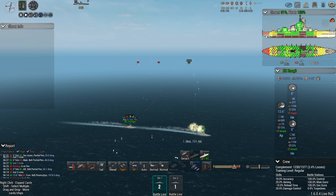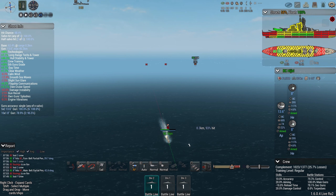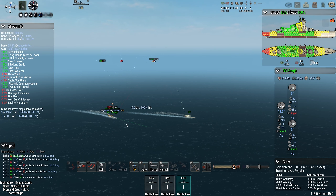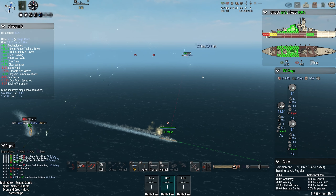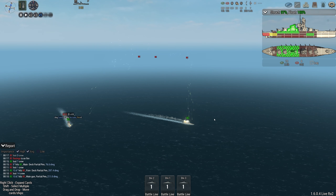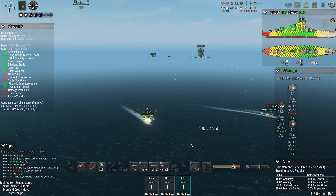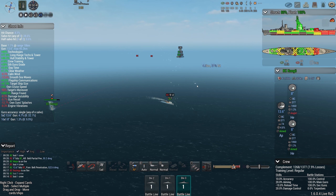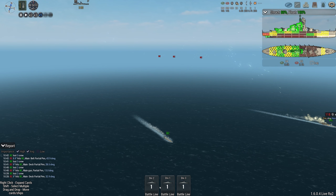We've opened up range a little bit, which should mean they stop hitting me as much. They're starting to target the Congo now — I'm going to detach the Congo and have it start turning away immediately. The Maya is the only one not getting targeted right now. We're not getting any good hits — we should have crazy aim and should be able to penetrate. There we go — a flooding hit! Was that an ammo detonation? I'll take that.